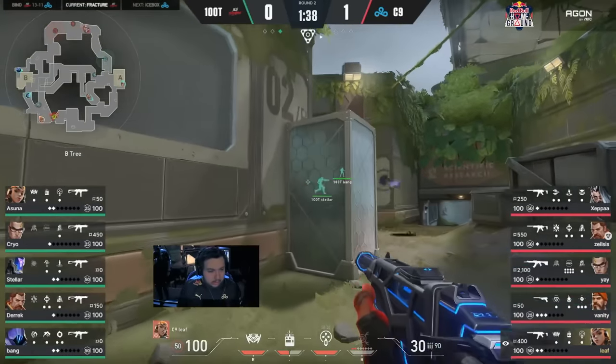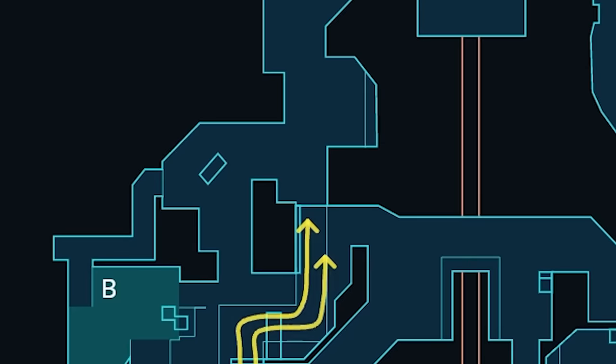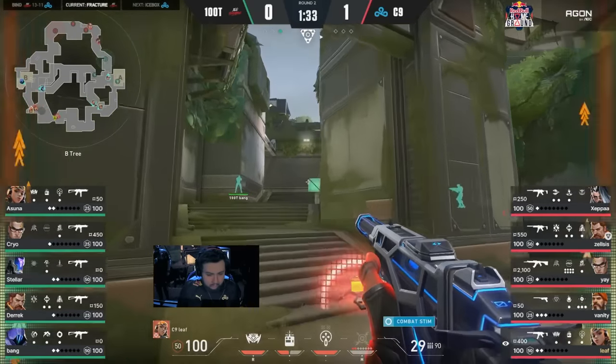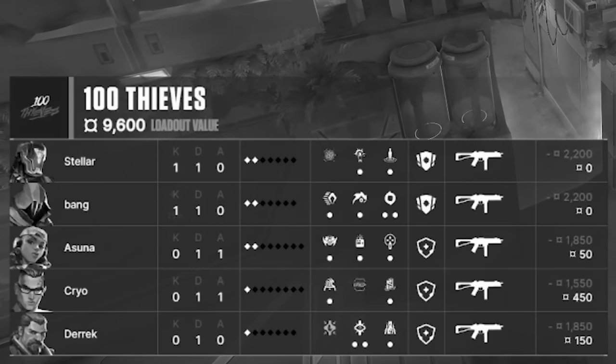The barriers drop. Cloud9 scale up B main. Stellar throws a KO knife B main, and Bang Omen smokes out in the open. The knife gets early info deep B main, and the smoke helps 100 Thieves maintain control, threatening close angles or a pinch from sewers. Cloud9 won't know if 100 Thieves are pushed up or not. Leaf breaks the knife then charges up past the smoke. He sees nothing peeking from B — he can swing confidently because he thinks 100 Thieves are saving. They're not.